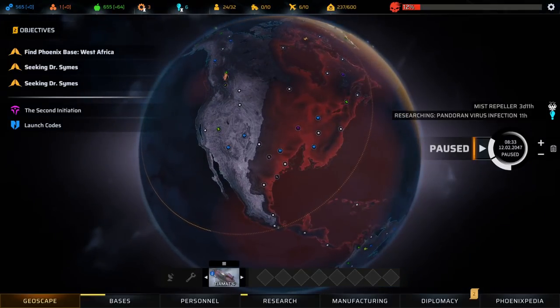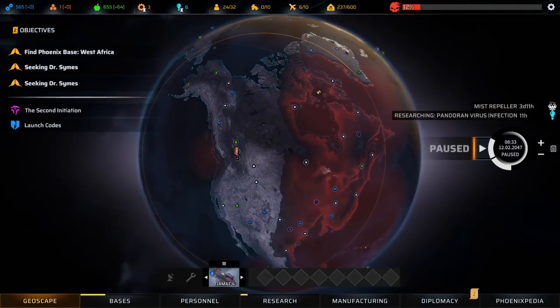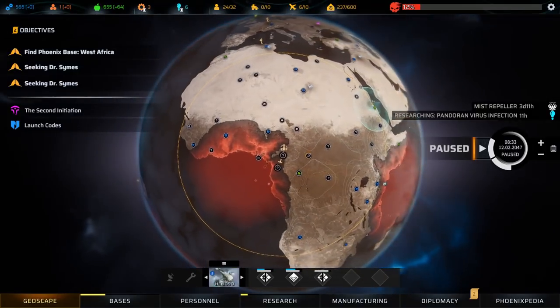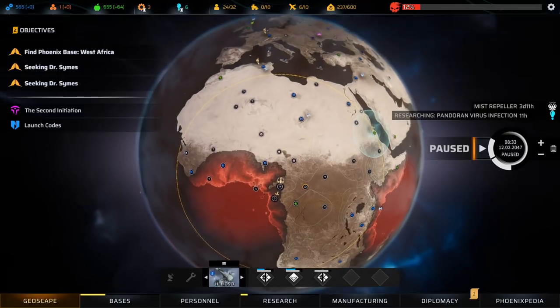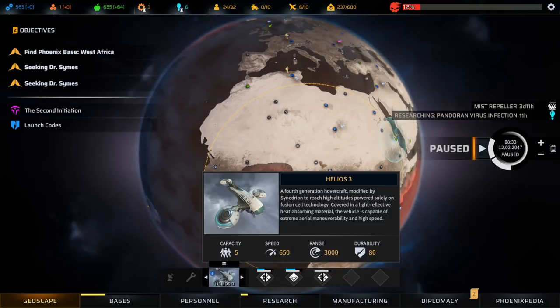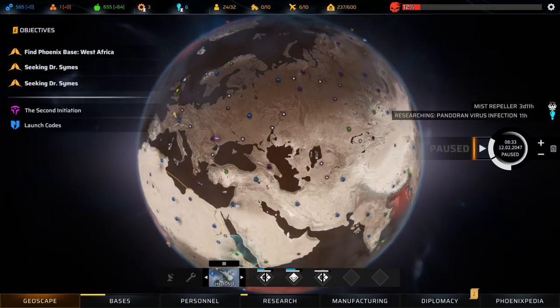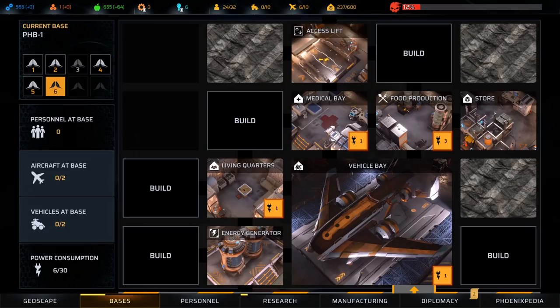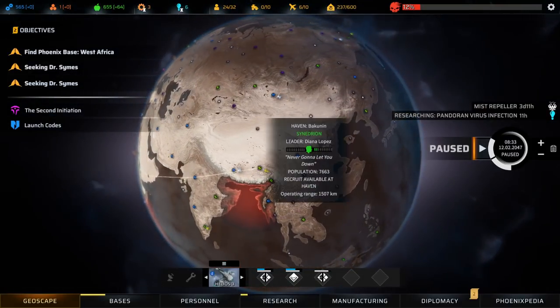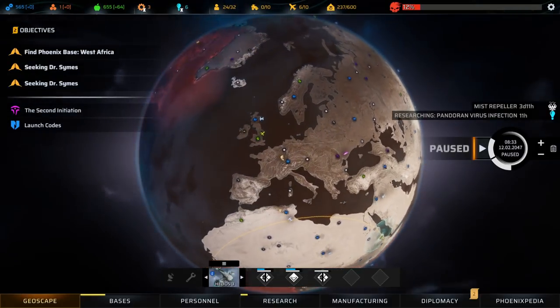Consider stealing a Tiamat as your first acquisition. That gives you a team of eight that can go around the globe hitting priority missions, unlocking diplomatic gates, and starting scans at far locations. But as soon as you can, you want to switch to the dual Helios system — transporting units in the fastest possible aircraft with long range. The Helios is more than twice as fast as the Tiamat. You get two aircraft per base, and I'm currently running six aircraft off five bases. There are apparently eight bases in the game, so you could potentially run 16 aircraft, though you won't need that many.